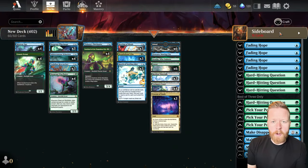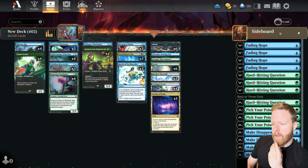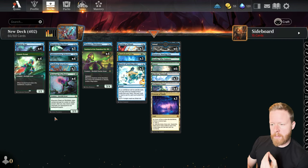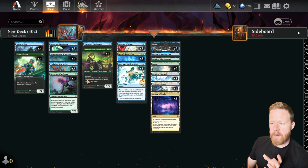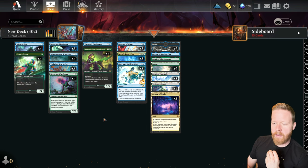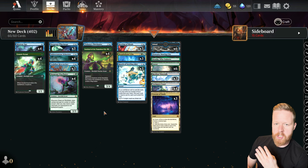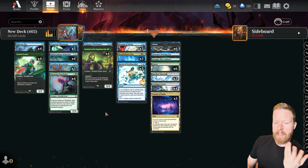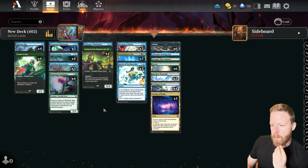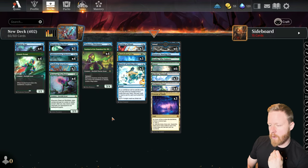Hey guys, so today we're playing a little bit of Merfolk. I'm kind of surprised this deck doesn't see any play because I feel like all the pieces are here to make a good deck. It's a Simic blue-green aggro deck and I think it falls into the usual issue these decks have, which is just not enough good removal. So if your opponent plays like a Shieldred or a Glissa, sometimes you just can't get past it. We're going to try out this aggro Merfolk deck and see if we can overcome that issue.